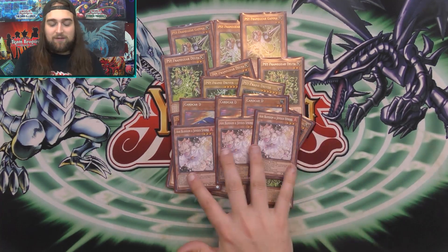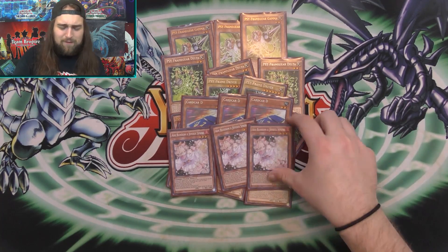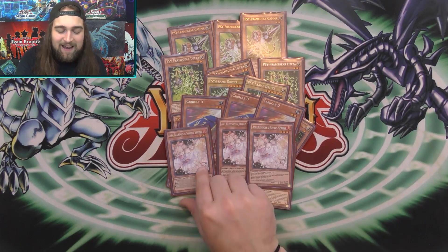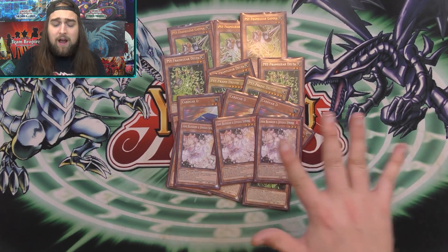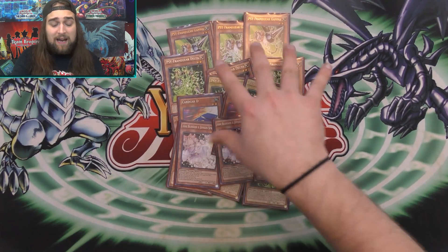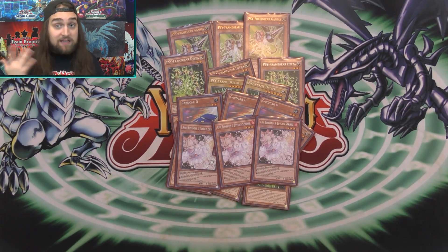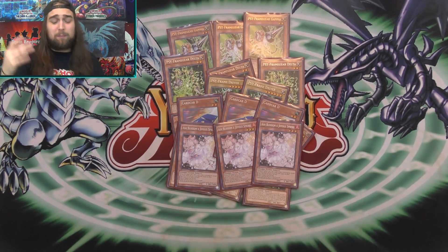I play three Ash Blossom — your opponent can't search. They activate Terraforming, Brilliant Fusion, Pot of Desires, anything — you stop it. Nothing from the deck for your opponent. Ash Blossom is a fantastic card. This deck is already hand-traps the deck, and adding more hand-trap stopping power just sets it over the top. It makes this deck really fun to play and gives it a lot of stopping power going first or second.